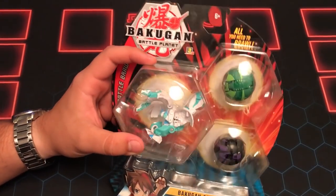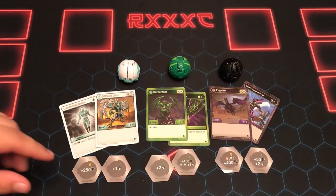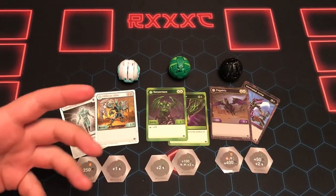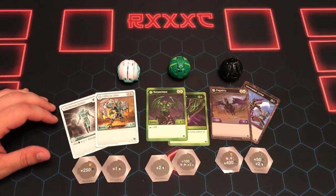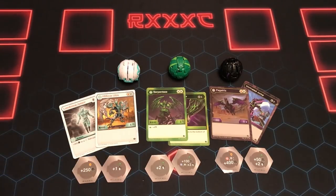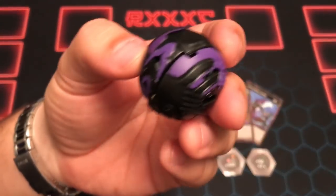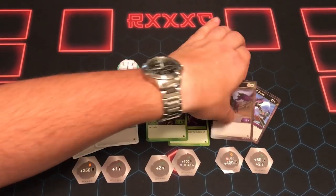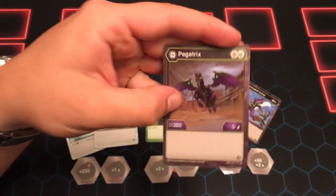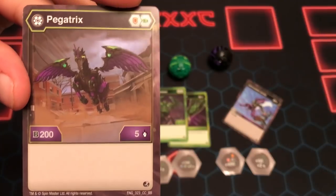Alright guys, we're back. I got these guys out and we're going to take a quick look at them. If they have any evolutions I'm going to put them up on screen so y'all can see them like I did in the last videos. Let's start out with Darkus Pegatrix — this is probably going to be my favorite coloration of Pegatrix. Here he is in ball form, and he comes with a red shield and a green fist.